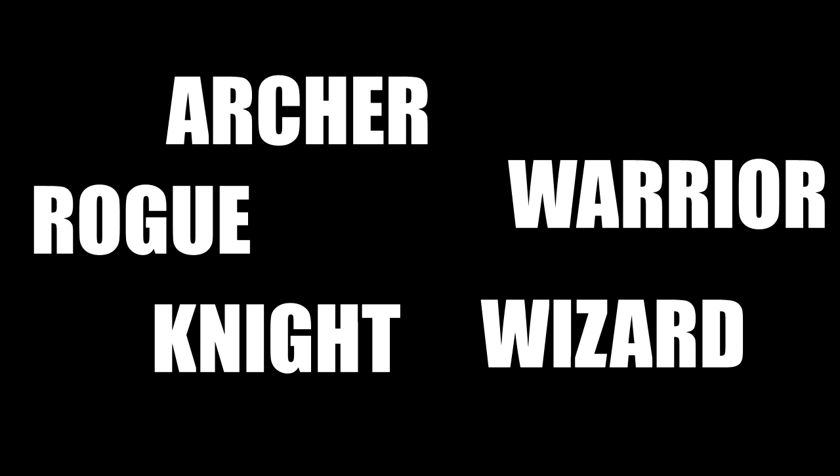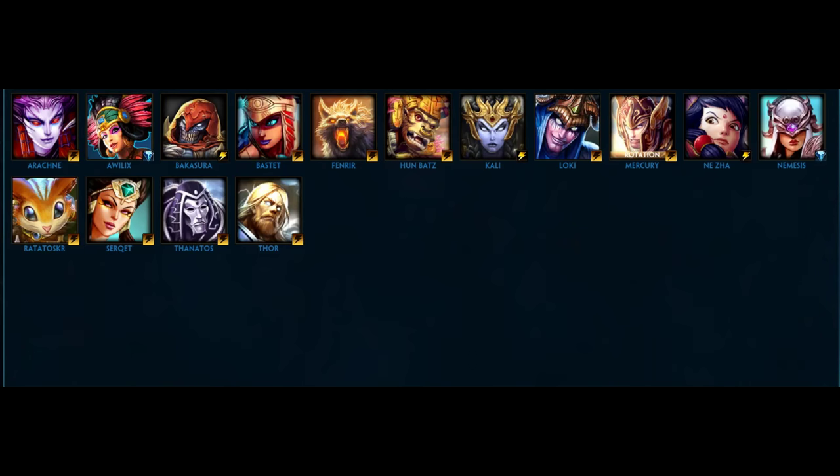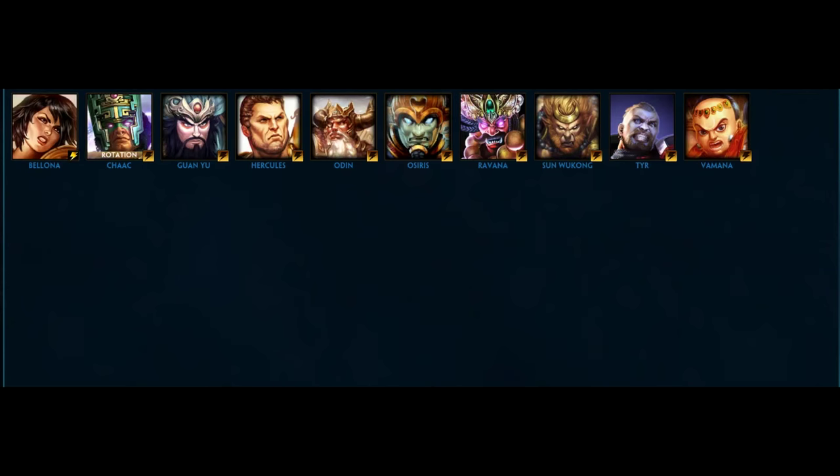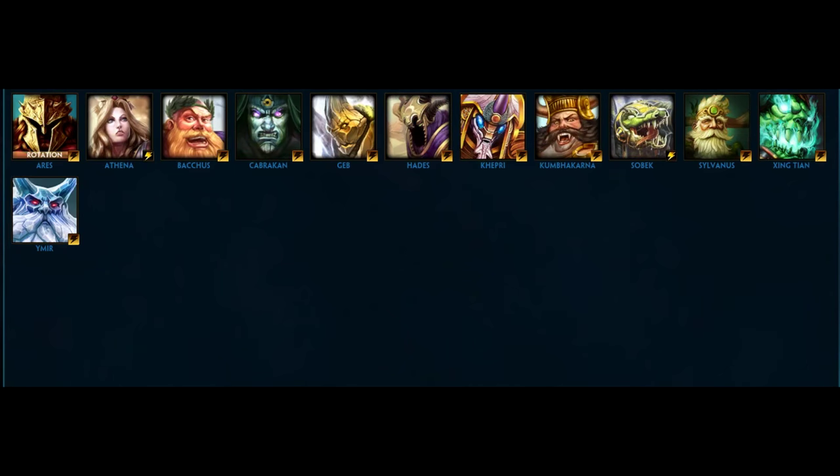There are five professions in Smite: Archer, Rogue, Knight, Wizard and Warrior. Archers are those who've been training with a bow all their lives. Rogues however are excellent when it comes to handling poison. Knights usually utilize two-handed weapons. Wizards are those proficient with magic. Warriors often use a shield, blocking damage for others.